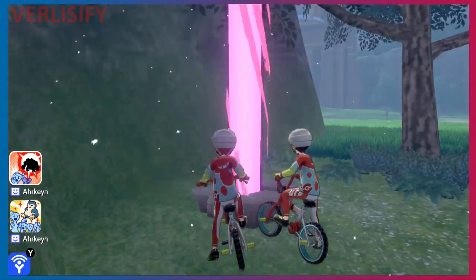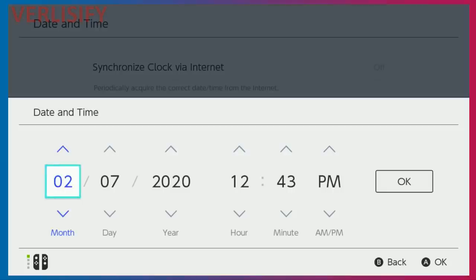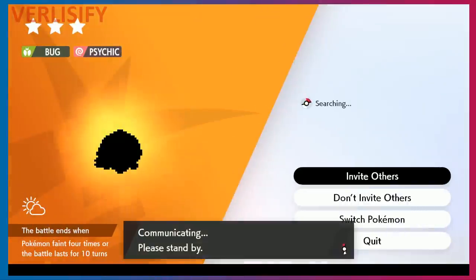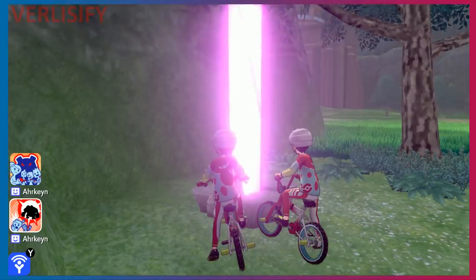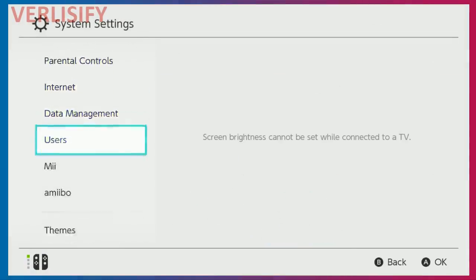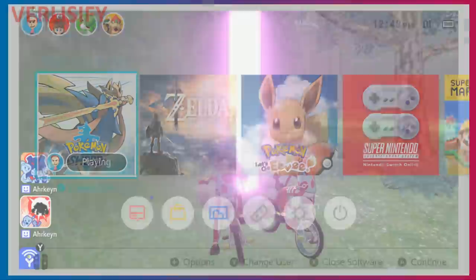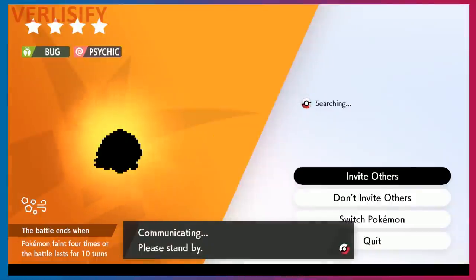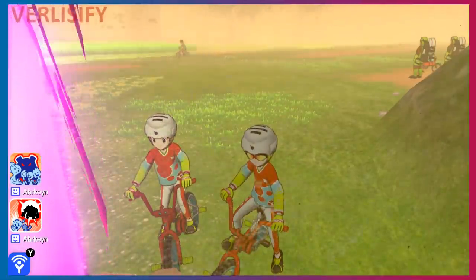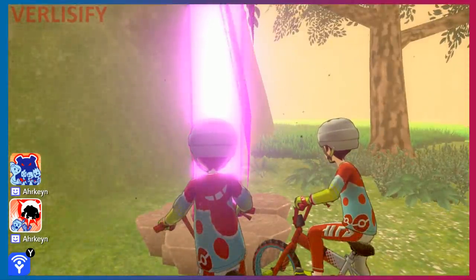I wasn't able to find any other natural den spawns, so I threw in a Wishing Piece to see how this changes the method. Go in, go to date and time, move the date up, back out — and it works. While I was first testing the method I wasn't hitting 'Invite Others', just going to the first screen and changing the date, and I was still getting the time skip effect. Then it stopped because I accidentally went back in time. Now it's even faster. That's nuts — hope you guys enjoy the video!